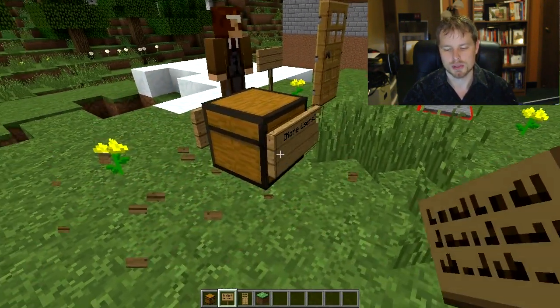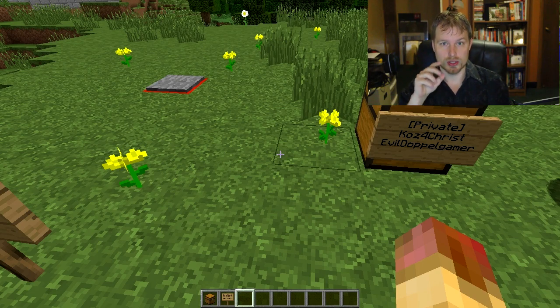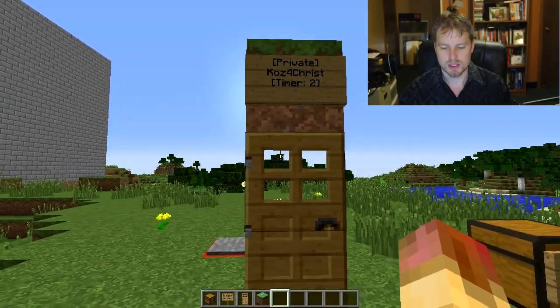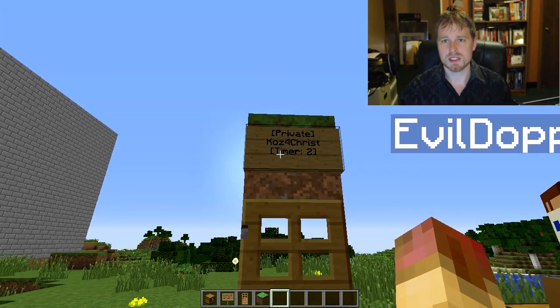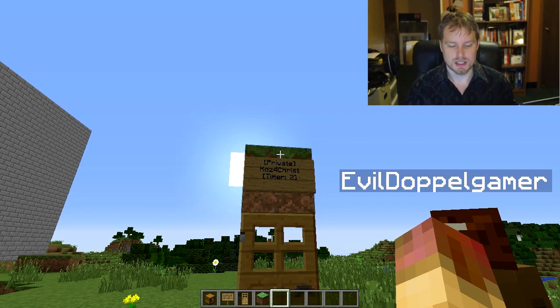For doors you just put the sign above or below it. If you have a double door you only have to put one sign — it'll link the doors automatically. You put [Private] and that'll lock the door. Another thing you can do is put a timer on it: do [Timer: 2] and the door will stay open for two seconds and automatically reclose. Our Evil Doppel can't access the door. The timer by default is already set up; you can shorten or extend it, and this overrides that default.